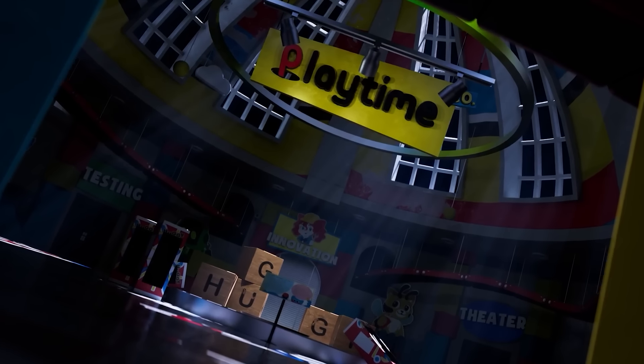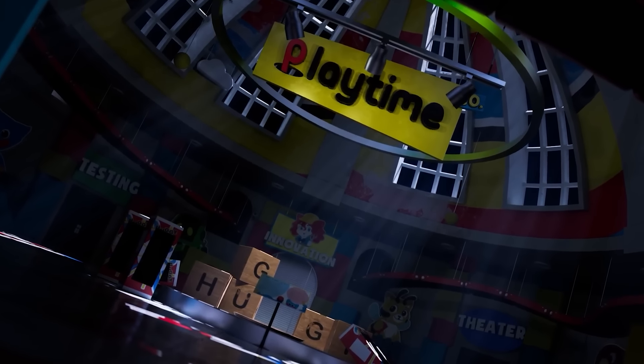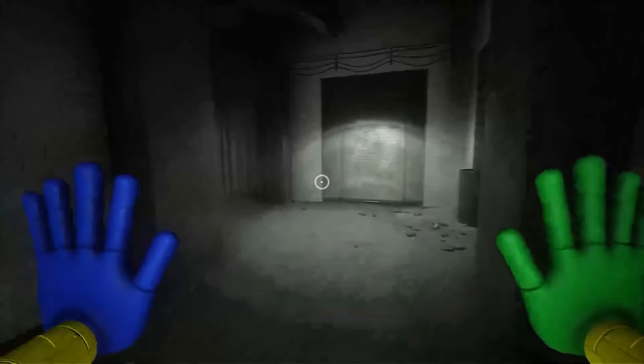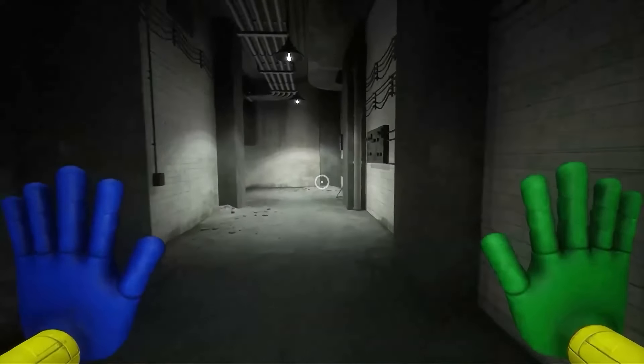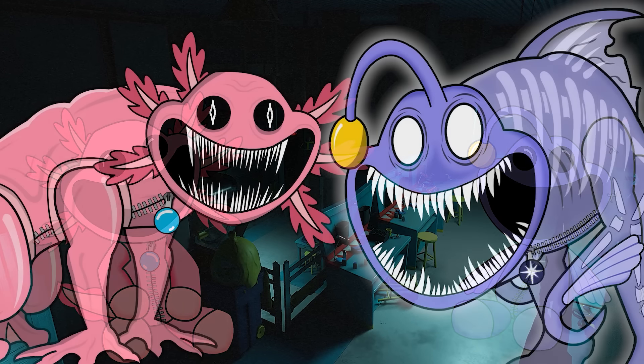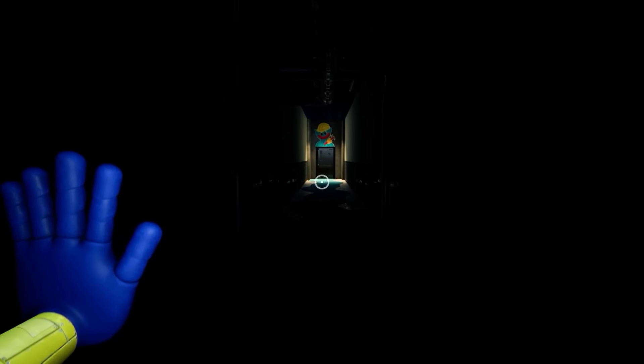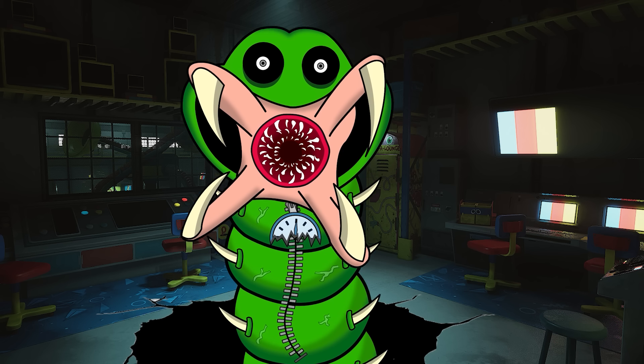Previously in our Poppy Playtime character concept series, we've been looking into the strange and obscure smiling critters that live in the facility. Ever since our main protagonist found themselves in this facility, they've met a number of these Forgotten Critters, and all of them have been hostile towards the player. The most recent interaction they've had was with Early Worm.